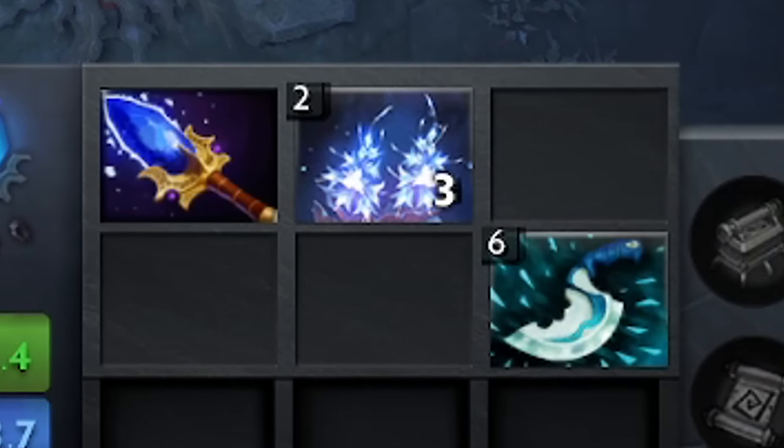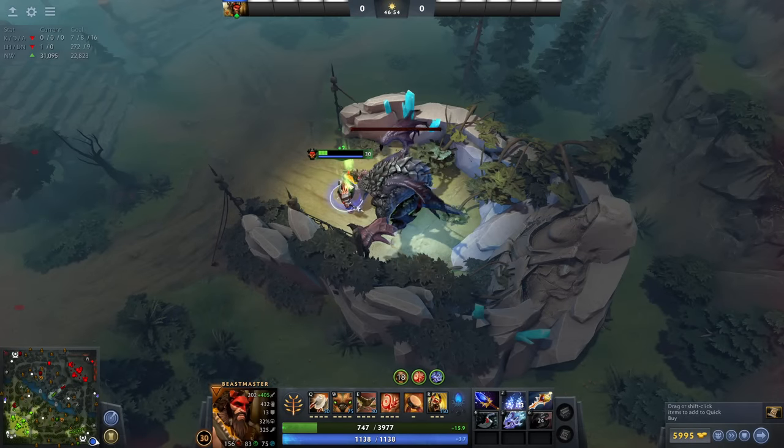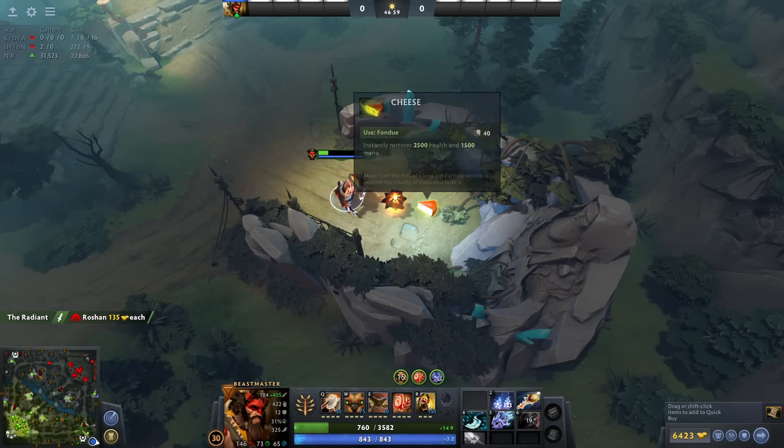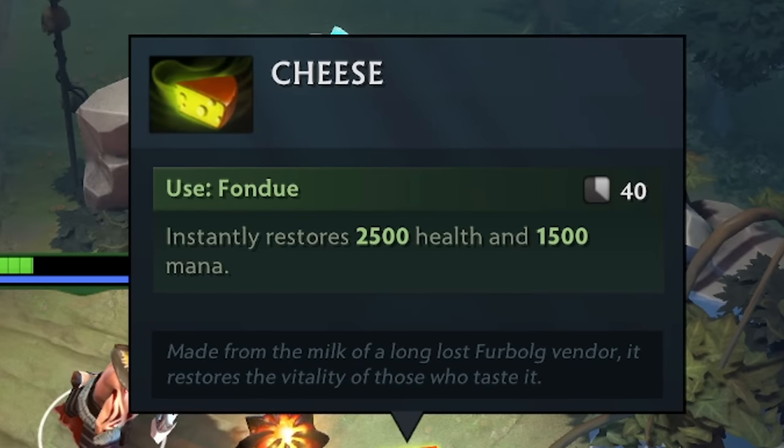Each Lotus spawns every 3 minutes, so this will take at least 27 minutes if you get the Lotuses from both pools. Now you need to kill Roshan on his second death and claim the Cheese.